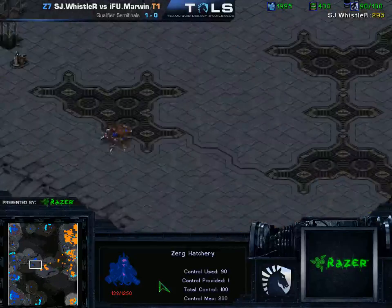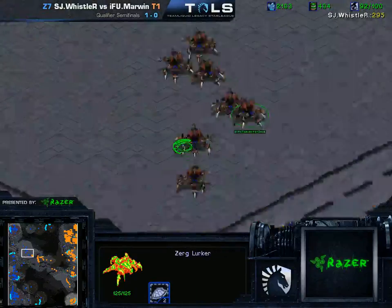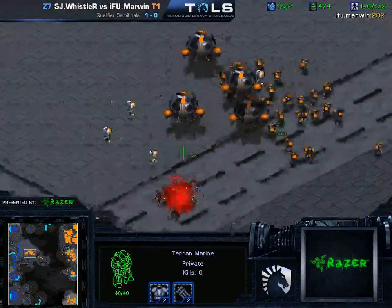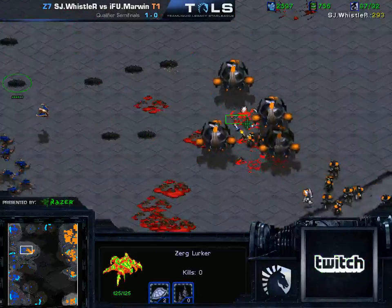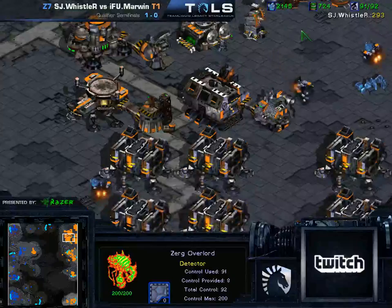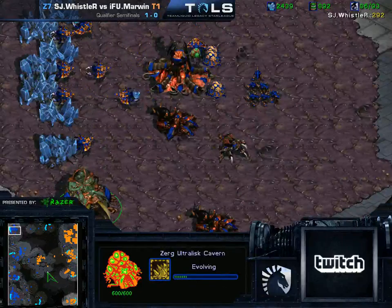It's a pretty common trick from Zerg — if their Hatchery is very badly damaged, making it into a Lair gives it additional HP and I think additional armor when it finishes. Marwin moving out once again with a lot of Lurkers but not much supporting them — they need some ling support. Here we go, a big engagement on the high ground pod — all the big battles on Match Point happen on these pods. The Lurkers moving in, but a lot of them burrow too far away. Not the best Lurker micro, but it's enough to at least push the Medic Marine back. The Vessels are getting a little bit high — there are four Vessels now. They're going to start irradiating down all his Lurkers. Whistler really needs to start scourging them more. Whistler is actually up at 2k Minerals — not sure why. Ultras and Carapace on the way.